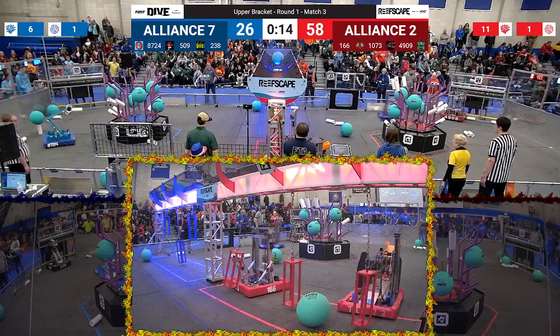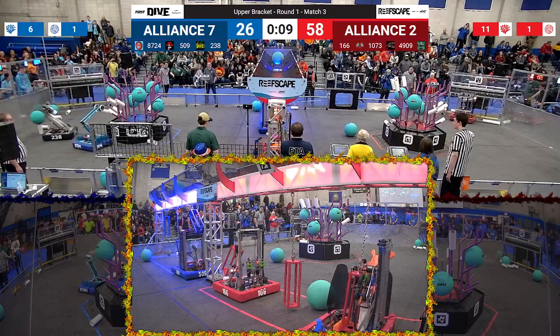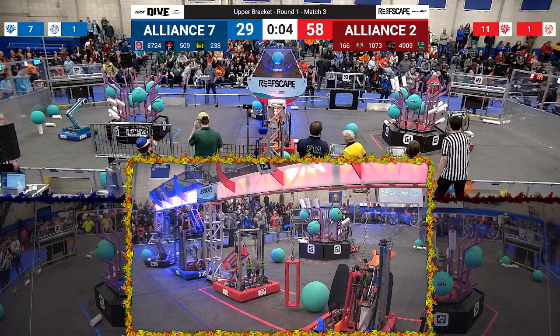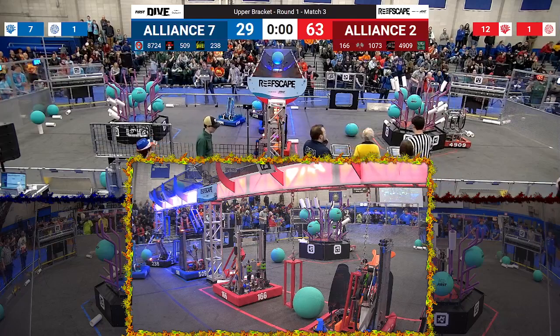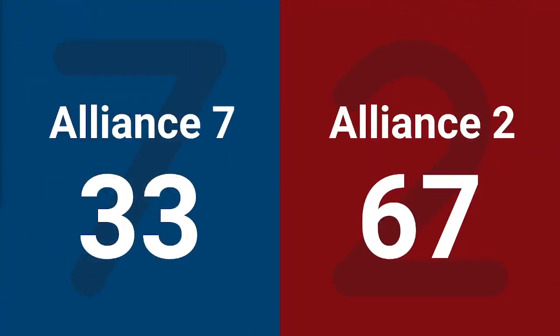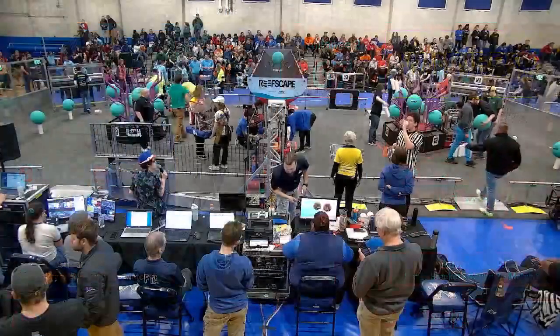We've got 166 attempting to climb — seems like they have their climber into the cage. 1073 lining up for a climb as well. Looks like Red Storm is lining up trying to climb. Crusaders doing the same as time expires. No climbs this match, but we can see some very exciting multi. The win for the score of 67 to 33. The Red Alliance will move on to the upper bracket round 2 match 8. The Blue Alliance is not out of it just yet — they'll advance to the lower bracket round 2.